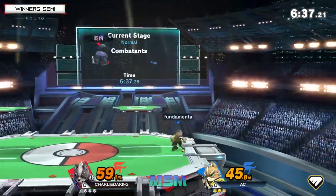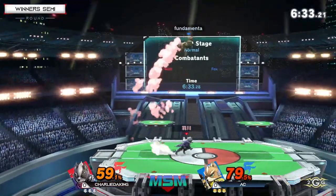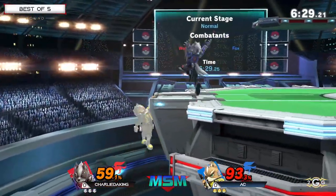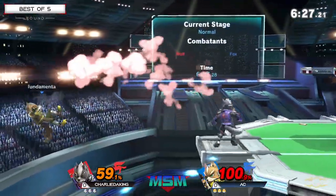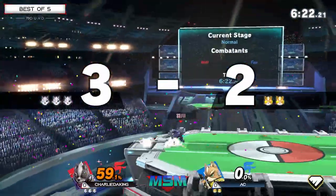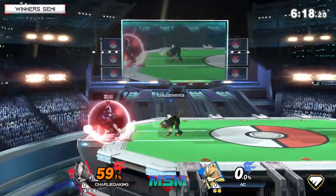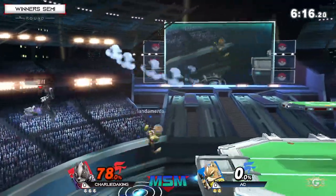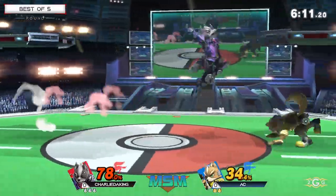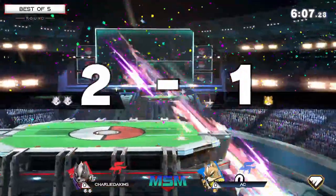Nonetheless, AC is going to let it rock here — able to stop Charlie from getting up into that area with a couple up tilts. Good reaction to the side B, catches the nair on the way down. That's a down smash, actually not going to connect with Charlie but he is on top of his ledge. Good nair, yeah. It's just so good that you can actually stop side B and up B — it makes sense for Charlie to just go out there and stick it out.